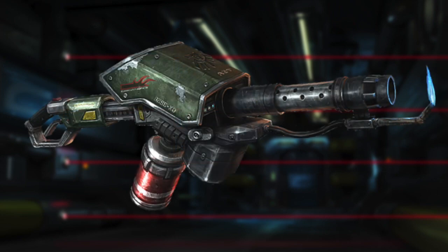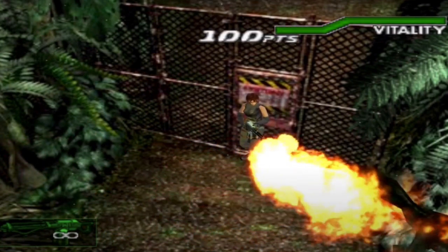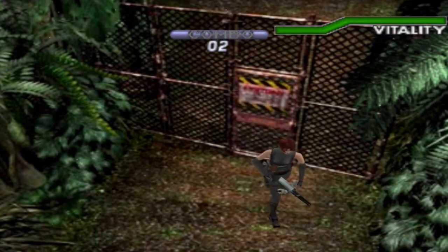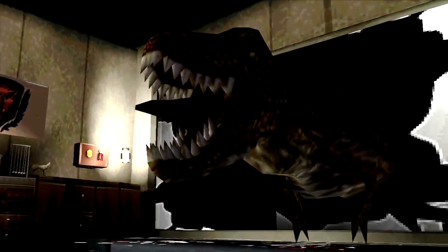Another interesting weapon we could see in the remake would be a flamethrower. I know this was included in Dino Crisis 2, but it would be pretty cool to see it in Dino Crisis 1. I could definitely imagine taking on the T-Rex and keeping it at bay with the flamethrower, or taking out multiple swarming enemies like the Compies. That would be pretty satisfying.